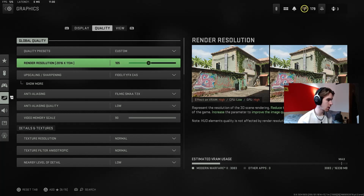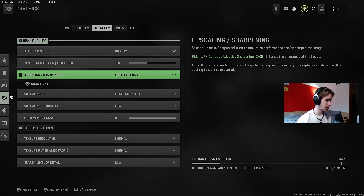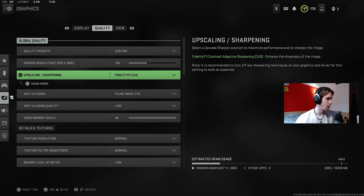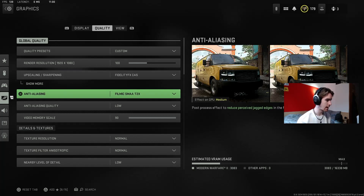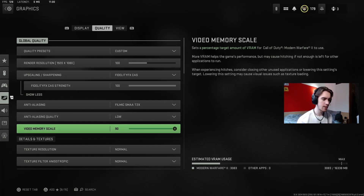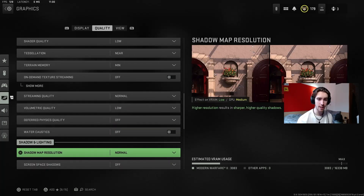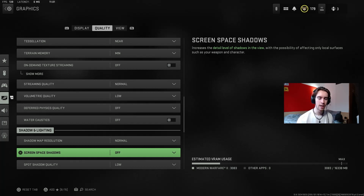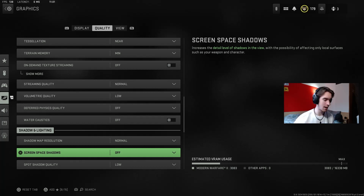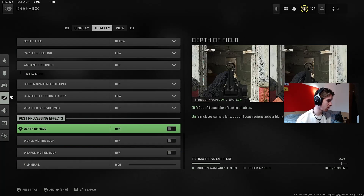I play with custom quality settings and use 105 render resolution — most people just play 100 and that's fine. FidelityFX CAS is a really important setting for making sure your game looks nice and sharp, and then Filmic SMAA T2X is the best anti-aliasing option, with FidelityFX CAS strength at 100. For the rest of the settings I set everything to low or normal. The only thing I put on Ultra is the spot shadow cache — there's some benefit to doing so. Everything else is either off or as low as possible for best performance.